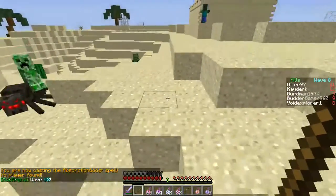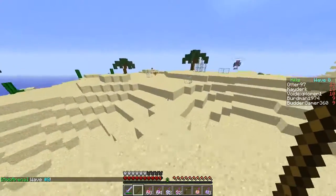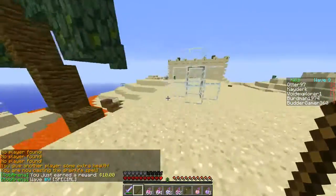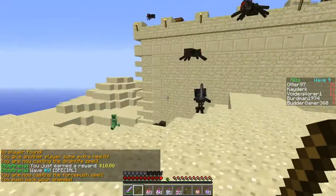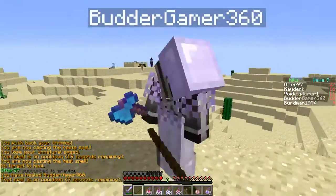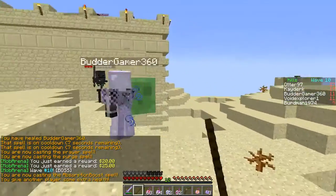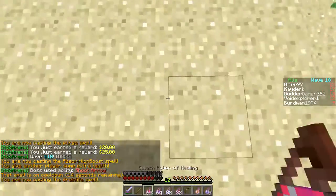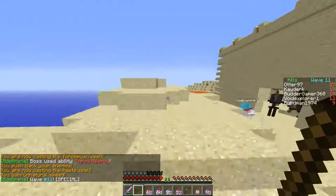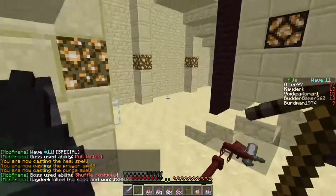Brennon, come to me — I can give you the golden apple effects. You already died. I gave you extra health — that's what it says. Brennon you're AFK and dying. So this is mainly for healing other people and you can also heal yourself with the Prayer spell. It also has potions. I died.